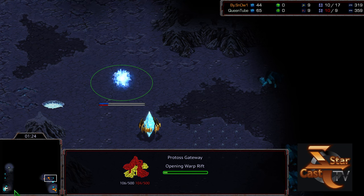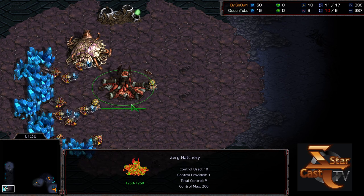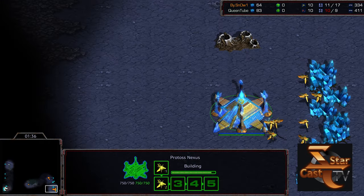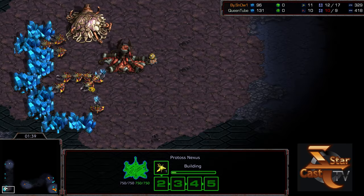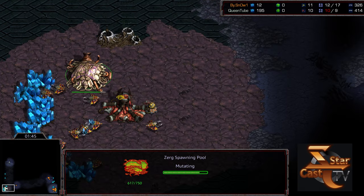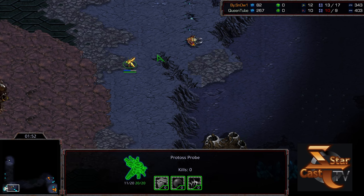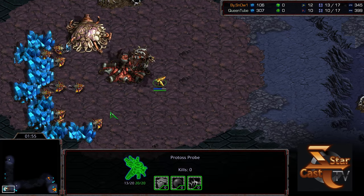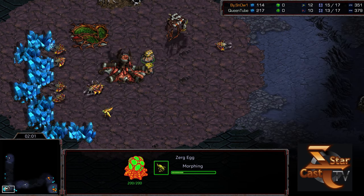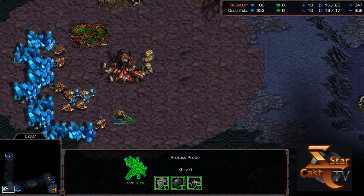Looks like Snow is going to open up gateway-first at the natural expansion, which means he's going to need to be on the defensive early against these Zerglings. Out of a probe scout, he is going to get first scout at the very least to know what he's up against. Early Zerglings can really create havoc. The probes are just vicious and spastic on Snow's part — you can just see the disruption. He's got those laser eyes to be able to just make his way back into the line.